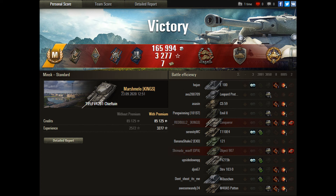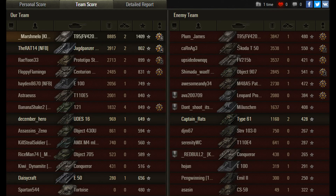That was an Ace Tanker game from Marshmallow. He managed to collect the High Caliber Award, as well as the Steel Wall and Confederate Award. 165,994 credits with 3,277 experience and 7 bonds. Finished with a total of just under 11,800 combined, of which his direct damage was 8,885, and a base experience of 1,499 — a great result for tier 10. His equivalent Chieftain on the enemy side got just under 4,000 damage but through positioning wasn't in the game long enough to influence the outcome.